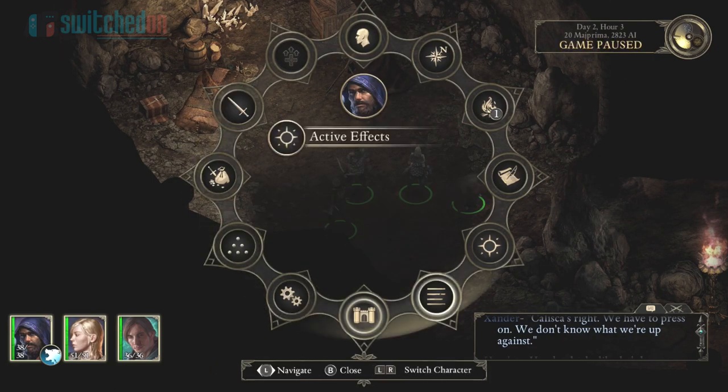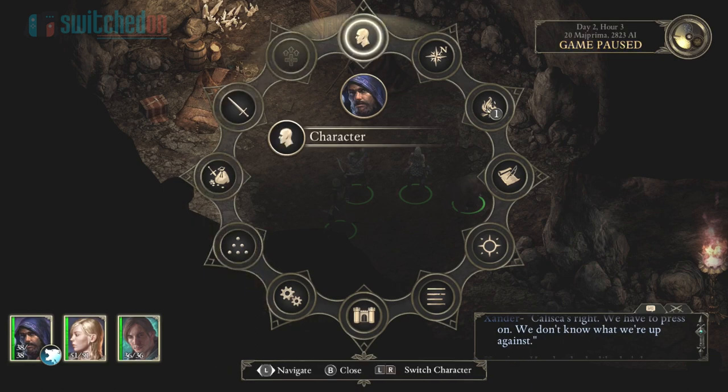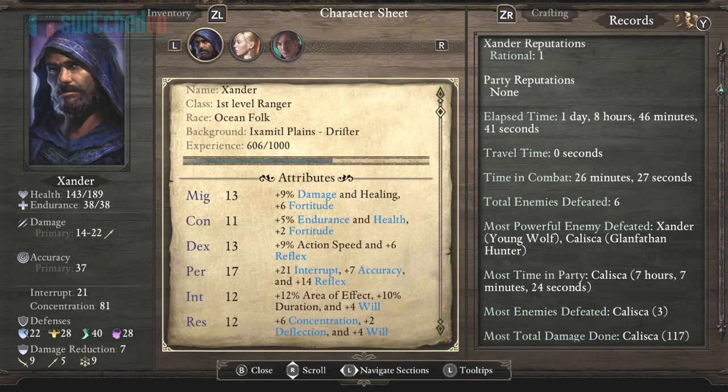Holding down ZL brings up more of a general radial menu. So you get access to your character sheet, a map, you can camp, and there's actually a formation option here as well to bring everybody back to a formation. Let's have a look at the character sheet. The character creation was insane.